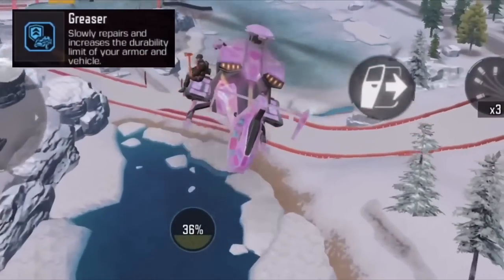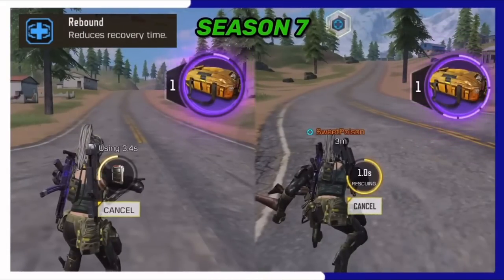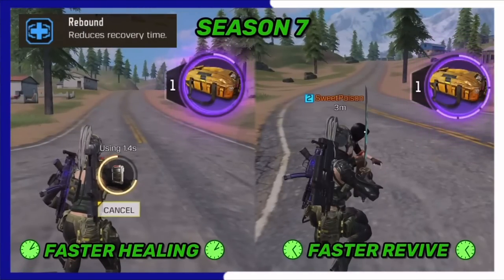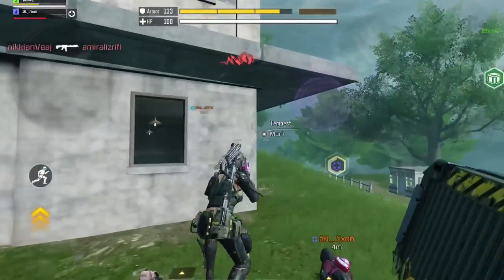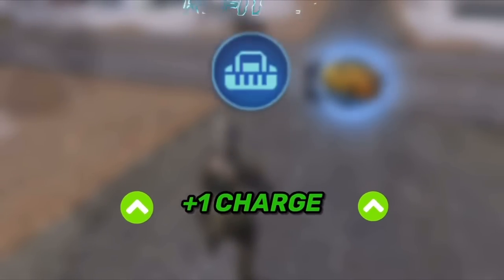As for the passive, this class is special as it's one of the few classes that has two passives instead of one. The first one allows you to repair vehicles automatically when you're inside them. The second passive allows you to heal faster and revive your teammates faster, which in my opinion is one of the best passives in the game.